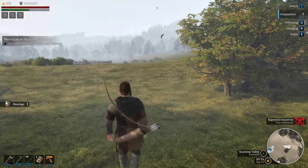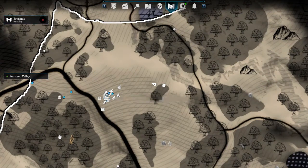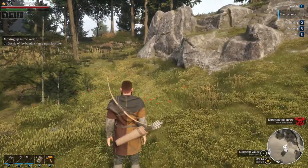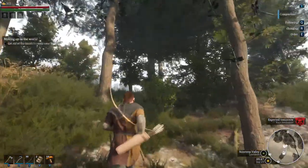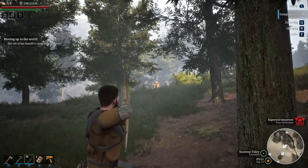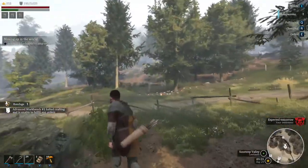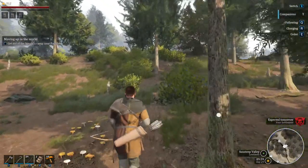Where's my companion? She's not even following me. The command in the top right-hand corner says she is in my party, so I don't know why she's not following me. I got one shot in but I got away too quickly. There he is - I need to stop.